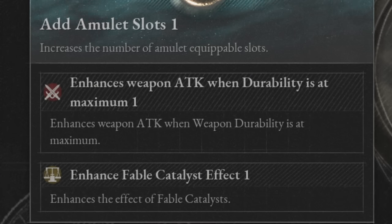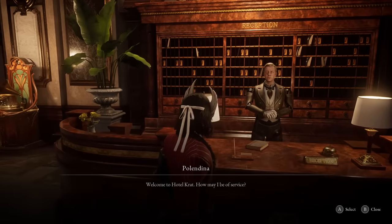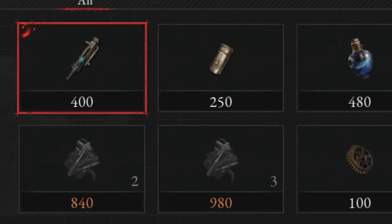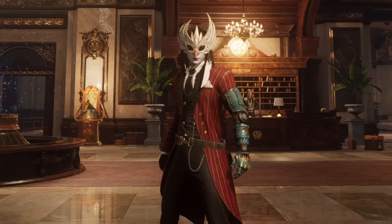We can also increase the damage of one attack by having max durability at the time, and repeat the attack multiple times in a boss fight by using fable catalysts. When it comes to consumables you might want to consider farming ergo to make sure you always have them, but the truth is you don't need this — this is just going as hard as possible. It's strong as hell, consistent, and easy to play, and you can get it rolling pretty early on.